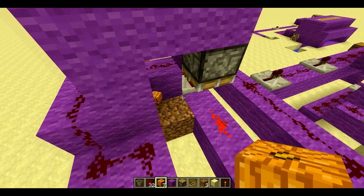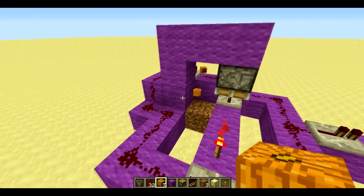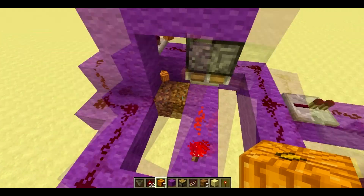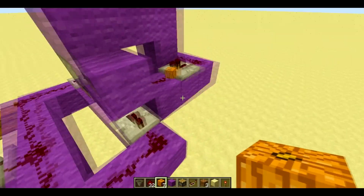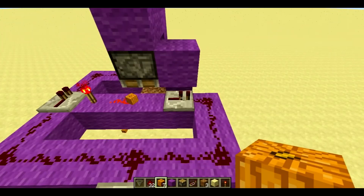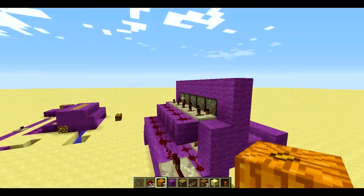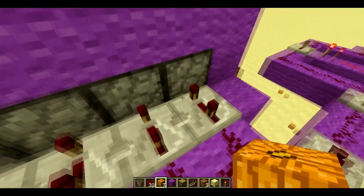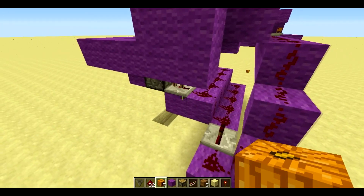This one over here is pretty much what activates the whole thing and then resets itself. Once this grows — boom — it sends the redstone current from there, through this block, into the repeater, and through the redstone circuit, and up there. These are set onto two, these are set on one.